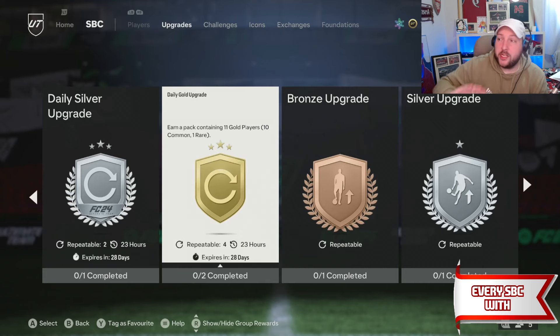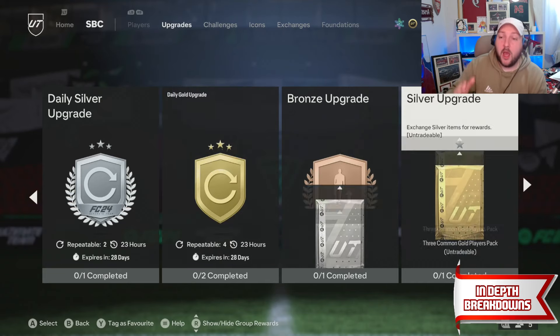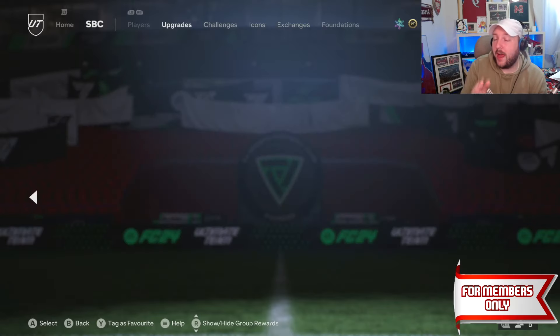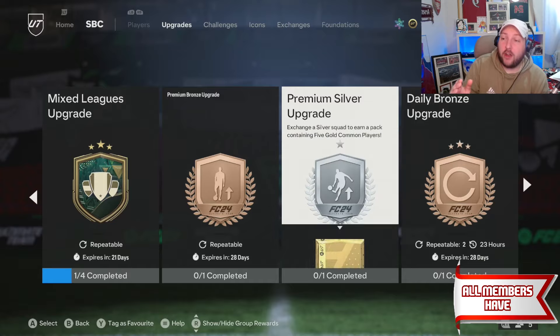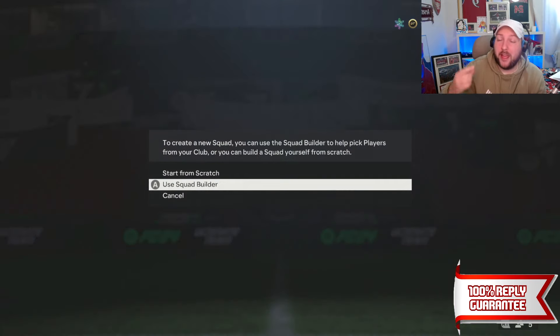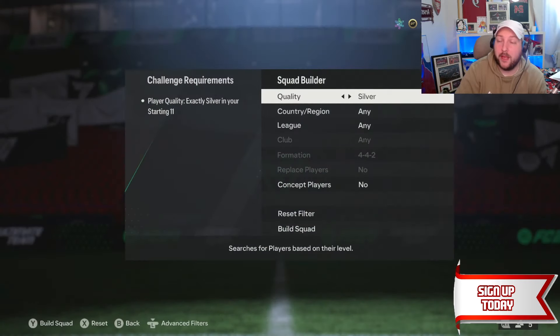Once you've got rid of these daily gold upgrades, I always get the question: what do I do next? Some people are suggesting doing the silver upgrade — do not do that. Make sure you are doing the premium one instead. That's going to give you 5 golds back, so that means you only need 1 rare for the pick and 5 commons for 1 pick as well.